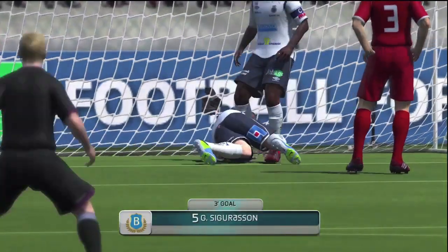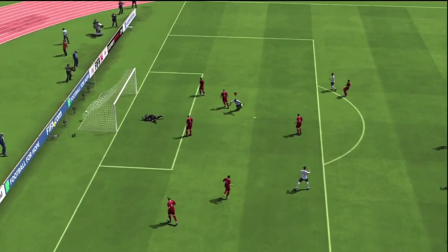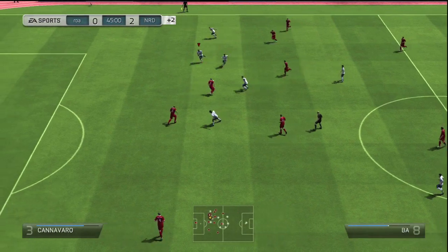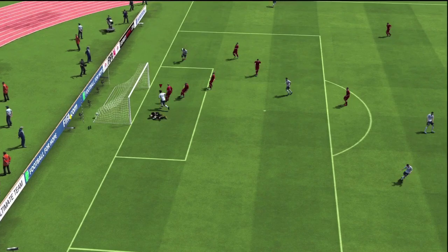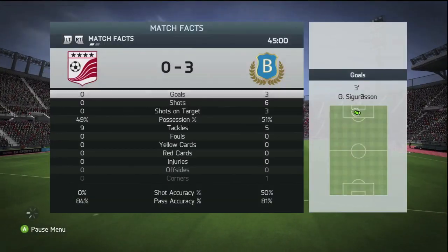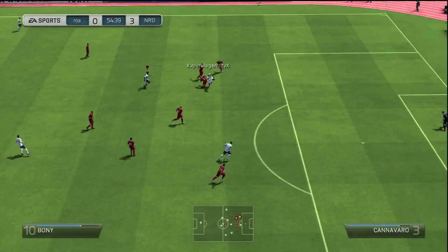Straight into the next game then. The first goal comes from Sigurdsson. As I was saying about him, you can pick him up for under 1,000 coins and he is honestly one of the best centre attacking players I've ever played with on Ultimate Team. He is absolutely unbelievable — the player I have on my main account and I absolutely love him. De Brucci gets on the score sheet again in the 45th minute, meaning we are going into half-time at 3-0. From the stats, I've had three shots on target and my opposition has had none.